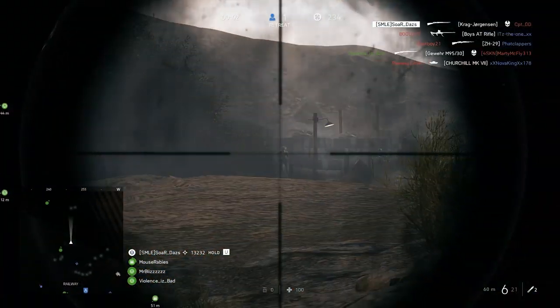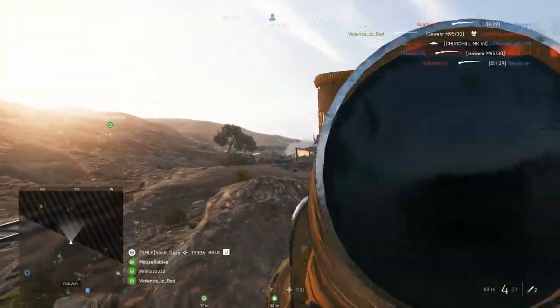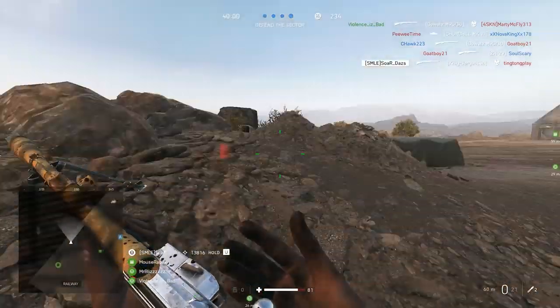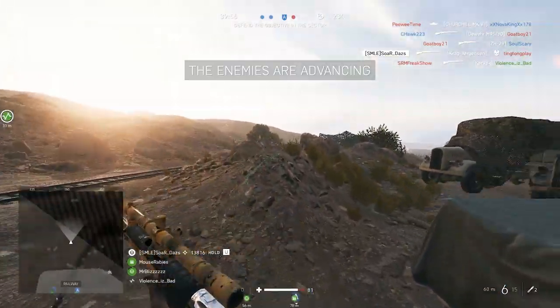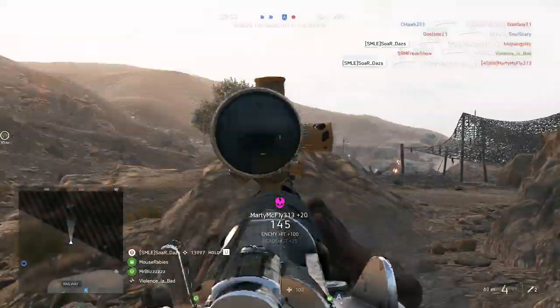All pros utilize a different field of view and there is not a one-size-fits-all. I see some pros go super high and I question how they can really see anything, and vice versa — feeling extremely claustrophobic. How do they know where people are if they can't really see anything? Personally, I sit around 90 degrees FOV, which is pretty standard. I used to be much higher and thought that was better for me, but my aim improved after I switched and just dropped it a tad.